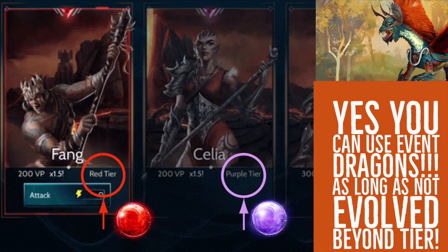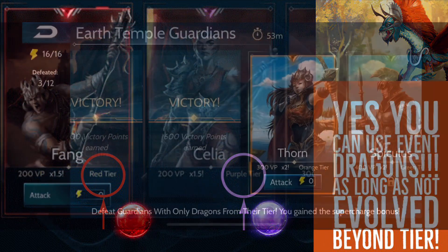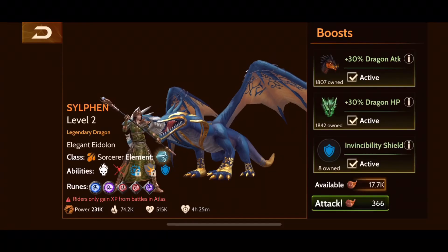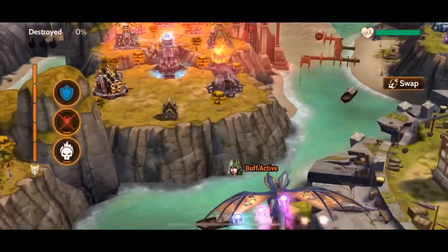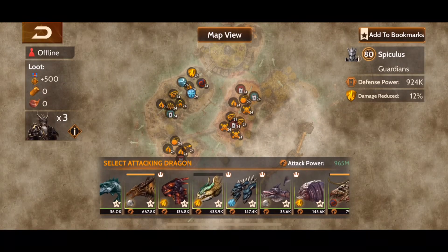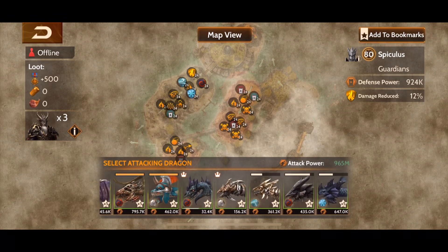You can use divine dragons as long as their stone matches that tier, and all available dragons will appear the moment you go into attack — the game pulls up your entire roster. However, if you've got a few extra sigils at the end of the season, maybe you can grab a cheaper dragon to help at your tier level depending on where you're having issues. Here's a quick look at a temple guard attack — this is an orange-level attack and I do have a divine with a rider on it, giving me a little extra strength.